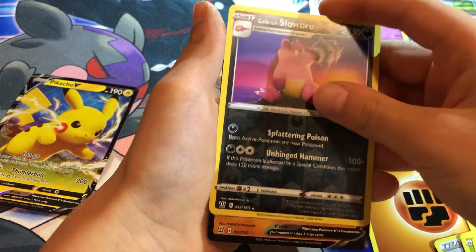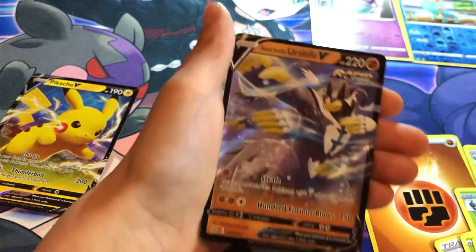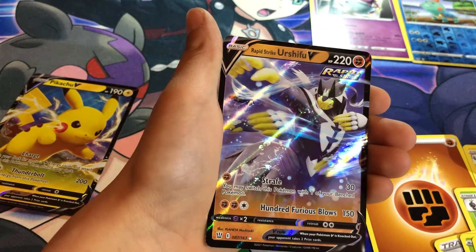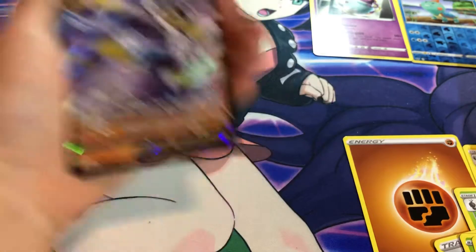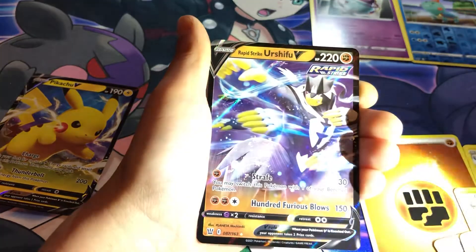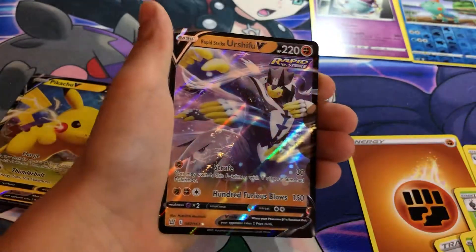Oh, it's something! Oh, Rapid Strike Urshifu! What's the card up there? Well, that one's probably a promo, this one's part of the set. I don't know, yeah.